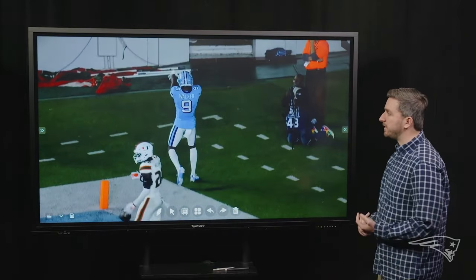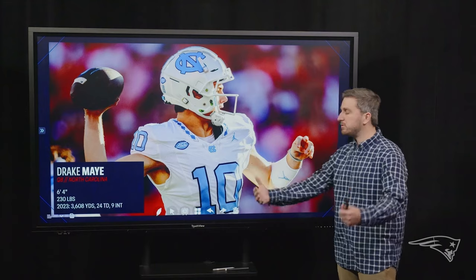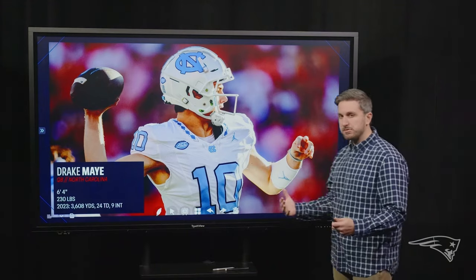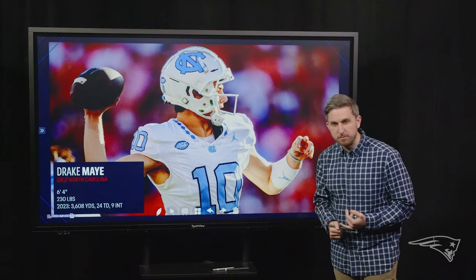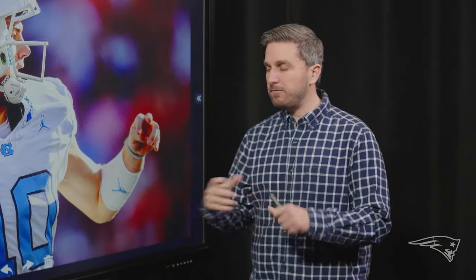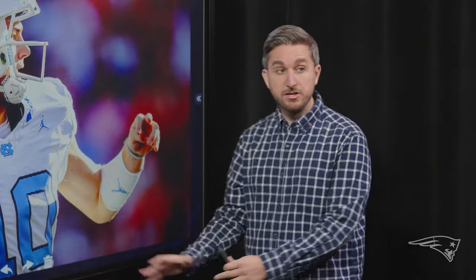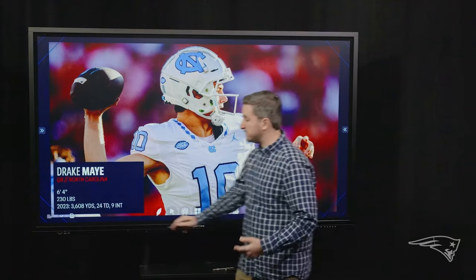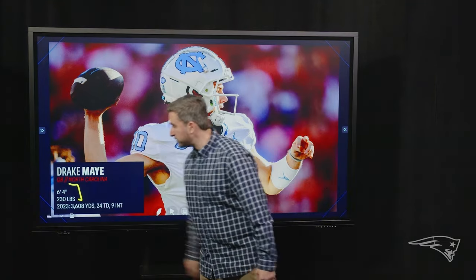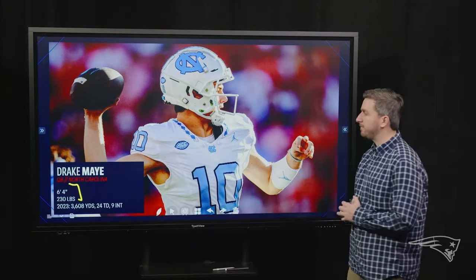What you see from Drake May is a lot of things that translate to the next level: attacking cover zero, one-on-one matchups on the outside, layering throws in the middle of the field. The pistol work translates to a pro-style offense. He wasn't an air raid guy in college, but he's going to be able to fit into a pro-style offense awfully easily with those types of things. You also see this six-foot-four, 230-pound frame — ideal size for a quarterback in the NFL.